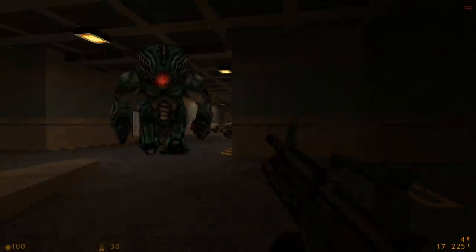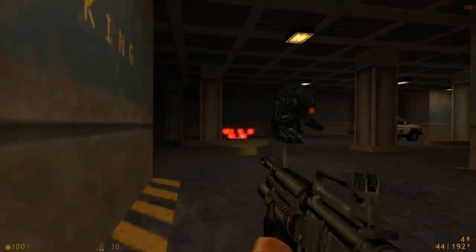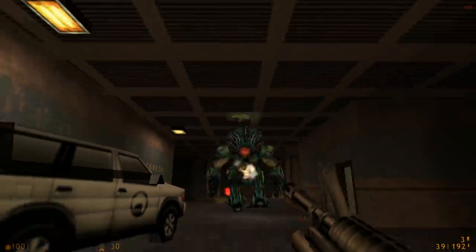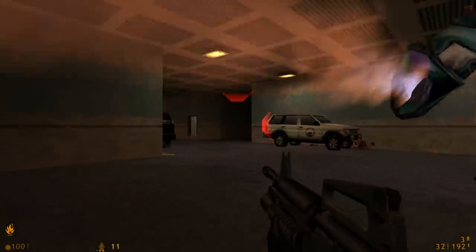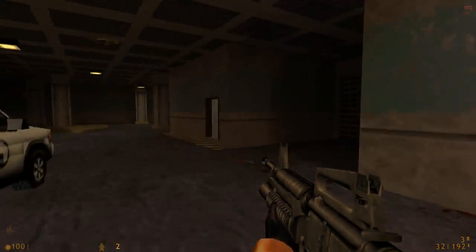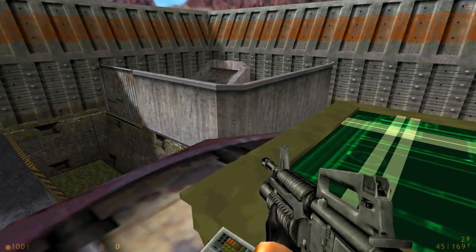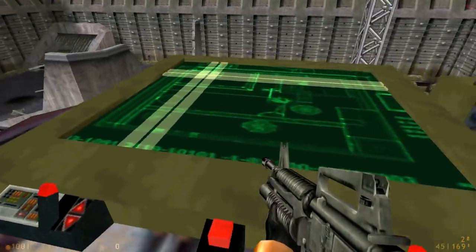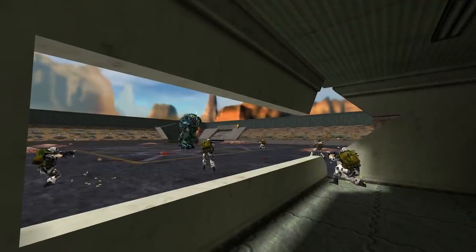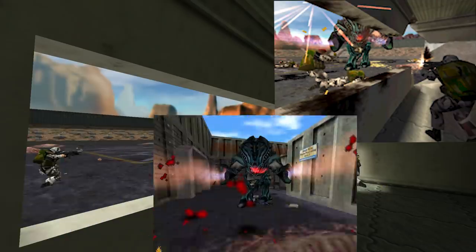The cut mission takes place on the approaches to the Lambda complex. In the final version, we get to bombard our way through a blockaded doorway and also bombard a Gargantua to death that has been wreaking havoc in a parking garage shortly before. This is actually one of my favorite parts in Half-Life 1 — you get to blow up stuff. The cut map shown on the graphics menu picture is actually an early prototype version of this map.